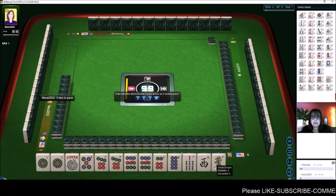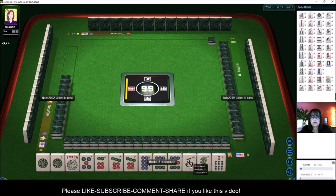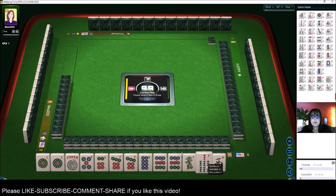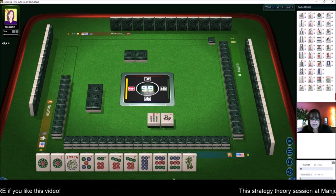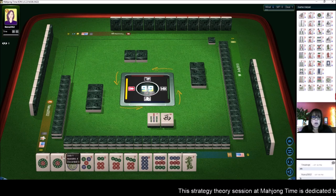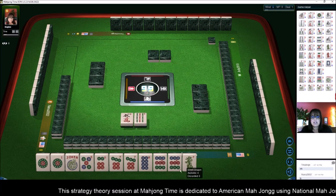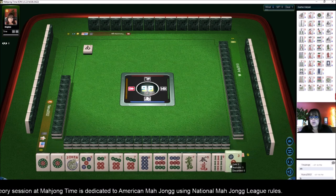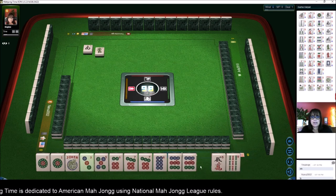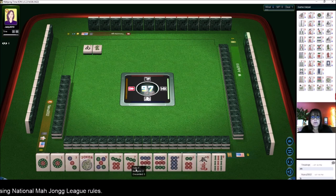We do have three tiles we can pass. Let's keep the six and eight and just pass these three. Let's see if we can get three. They want two, so let's give up the west and the seven. Let's see if we can get any dots. We're kind of in between consecutive run five through nine or odds — we could always use the ones as joker bait. We didn't get any keepers. So right now we have three discards with joker bait, and we got a three. It's all good — one, three, five, seven, nine. First hand under odds.